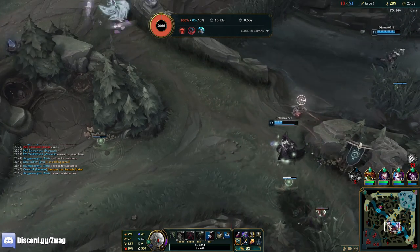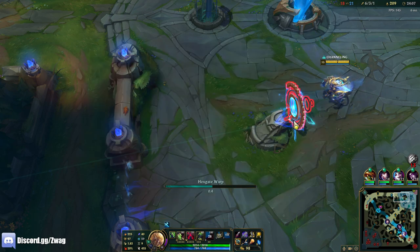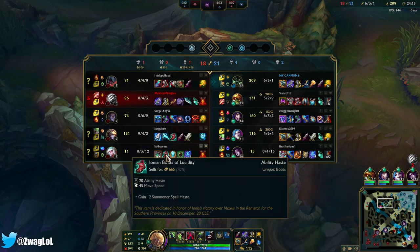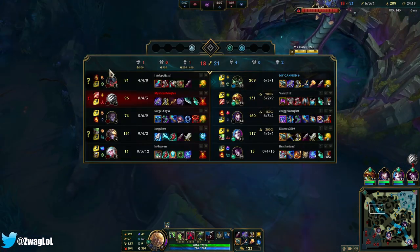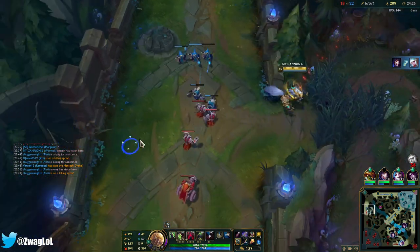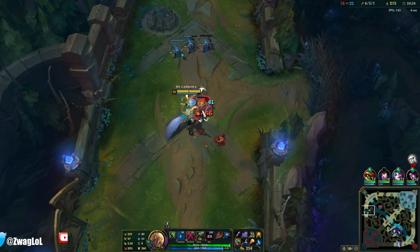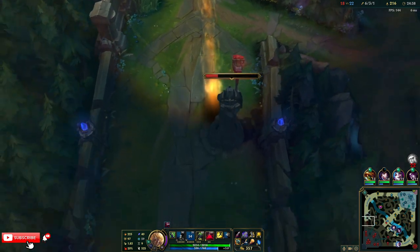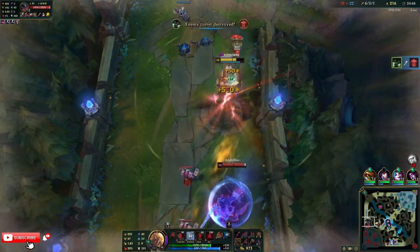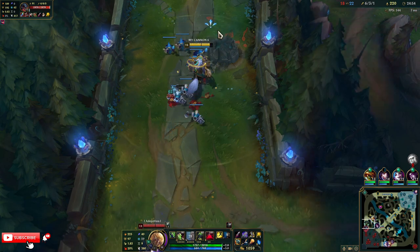I should have waited — his W canceled my ult. I only got like two ticks of the ult off. I thought I'd be able to auto attack him but his ult gives him move speed and he has a dash and flash. What is he building — a Frozen Heart on Aatrox? He just sits under the turret too, he's not coming out. Whatever, we'll get him. He's just waiting under the turret — I'm just gonna hit the turret and tank it. No turret now, bud. Run away.